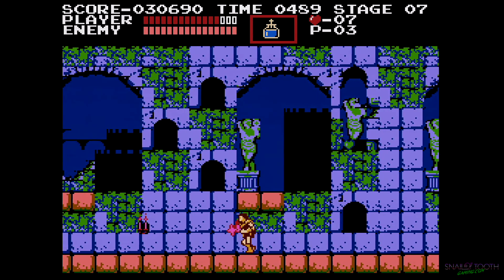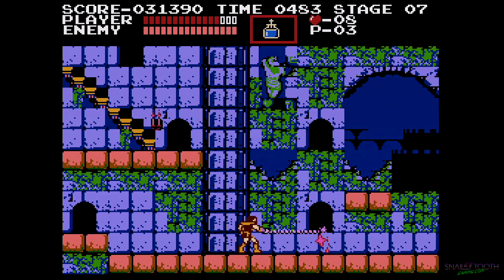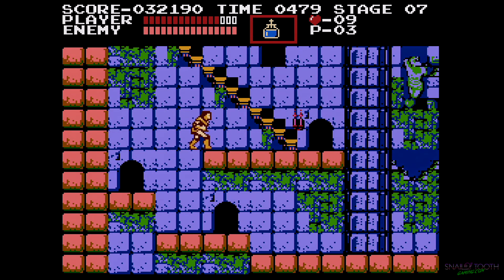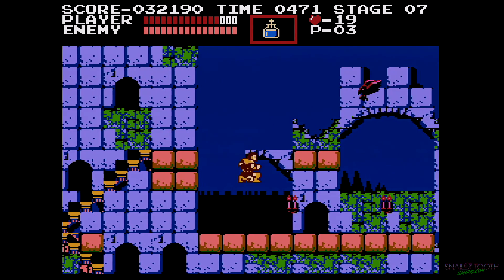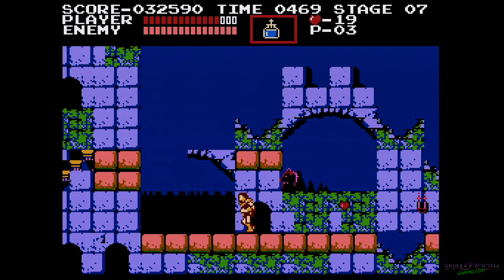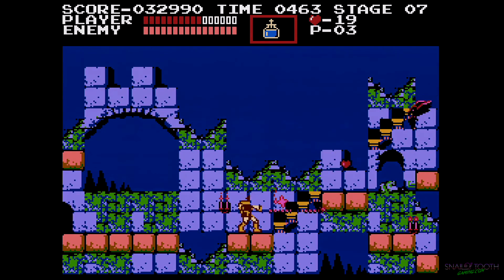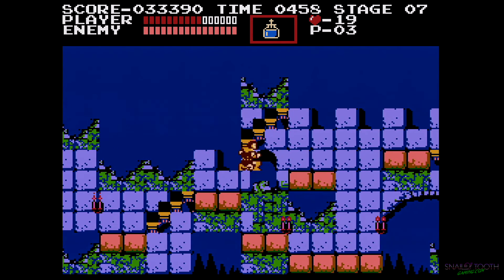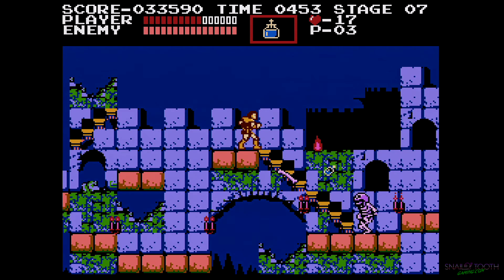Here's another annoying enemy — it's the hunchback. I always just run under them and then turn back to slash them. It seems to be the easiest thing to do, but it doesn't always work. I don't like the skeletons either — those skeletons that throw pieces of themselves at you. I also don't like this part because of the crows. I always just do my best to go slow and kill all the crows.